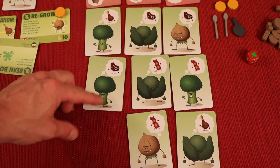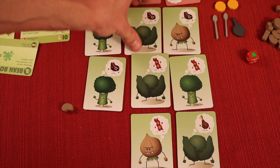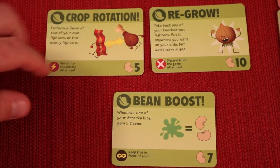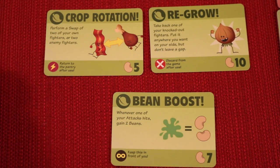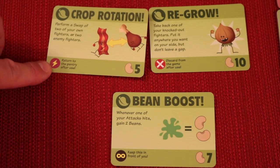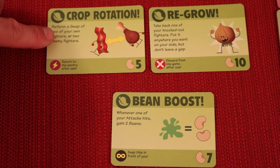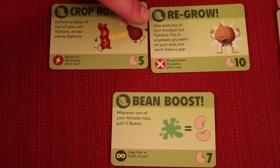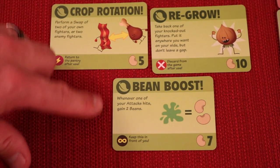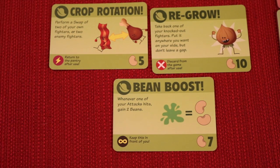After your turn, if the player you attacked had someone die, they move someone from their bottom row up — and this is important because maybe they bring up a guy who can take out their second target. The vegetable team can also spend five, ten, or seven beans on special cards. Crop Rotation lets you swap two of your own fighters or two enemies for five beans and goes back to the pantry after use. Regrow costs ten beans — you take back one knocked-out player and place them where you want, but this card is discarded. Bean Boost costs seven beans, stays in front of you all game, and whenever one of your attacks hits you also gain two beans.